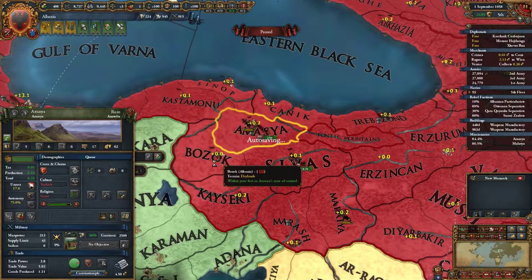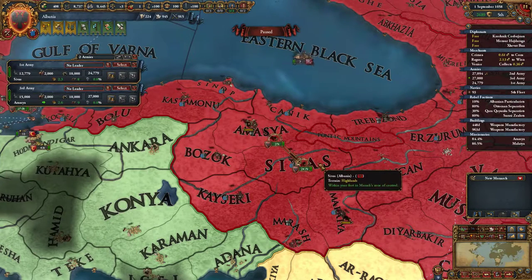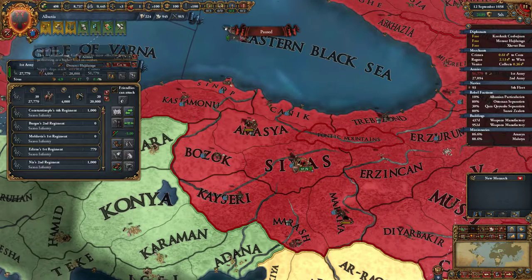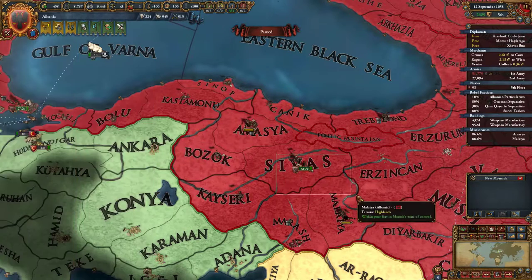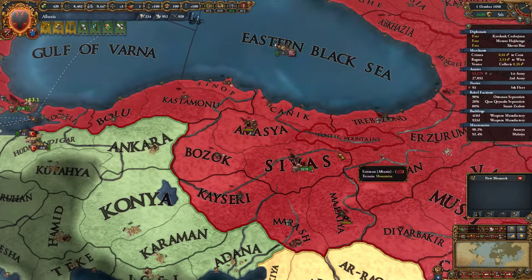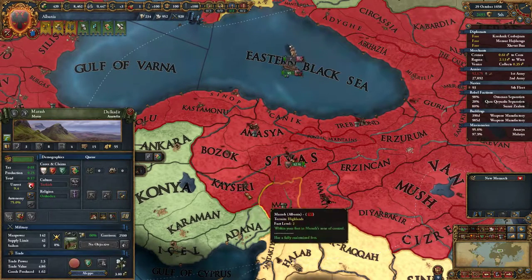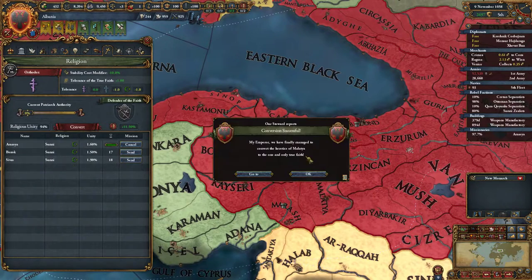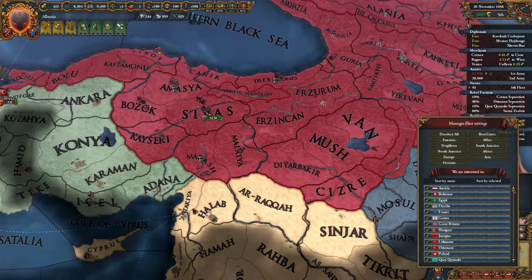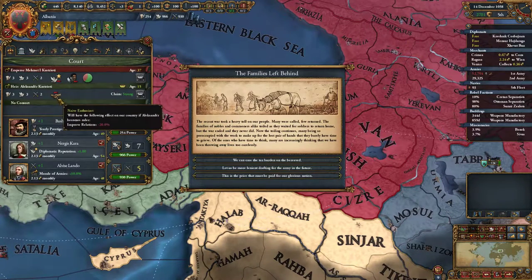Let's take a look at the development here — I think the rebels should rise up soon. We can actually support a full stack right there. Our only general that's alive now is a 3-1-4-2. We're taking about 0.4% attrition. 90% Sunni zealots will rise up as well, most likely in Marash or Kseri. I'm not too concerned — I'm not scared of rebels. Let's convert those last two provinces. We actually do have admin now, though our king has the worst attributes — he's awful.